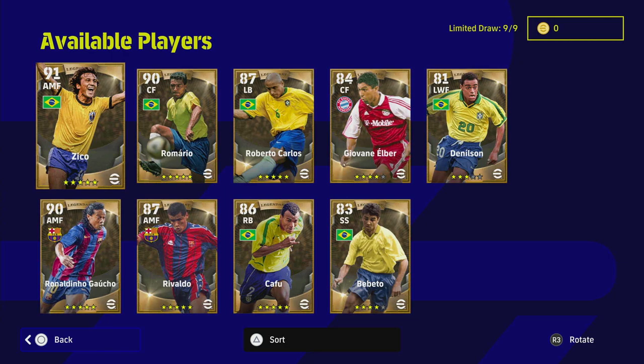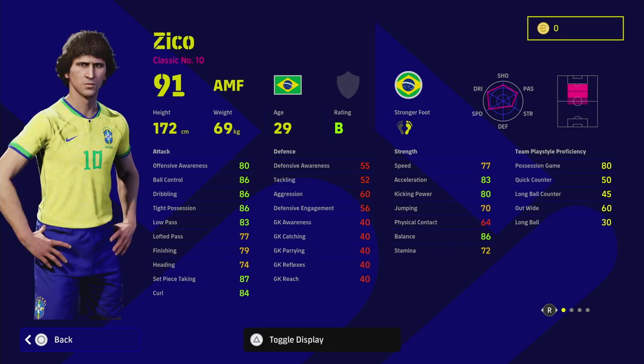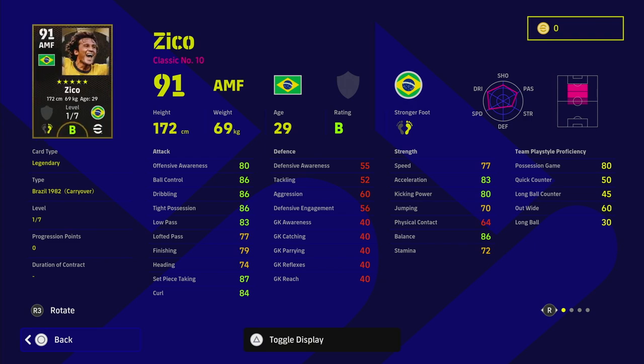We're going to start with Zico. The biggest problem with all of these cards is going to be their team playstyle proficiency. You can't really change the playstyle proficiency because Zico only has seven levels to go. If you're popping two or three points into quick counter or out wide, you're essentially wasting his upgrade potential entirely.